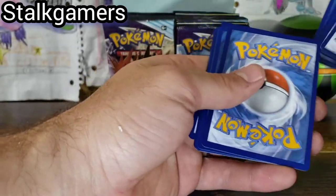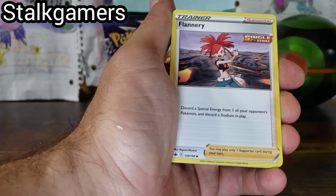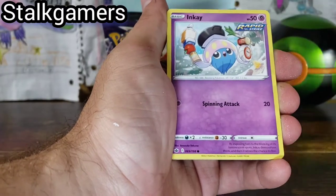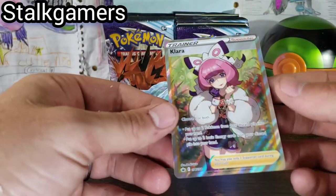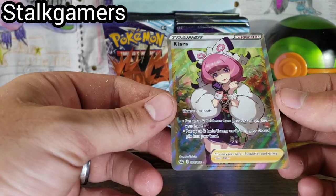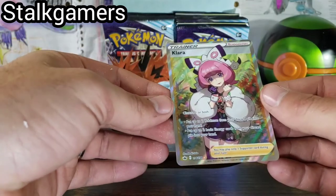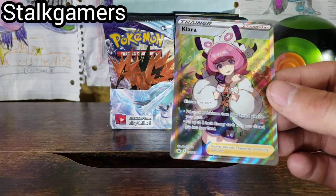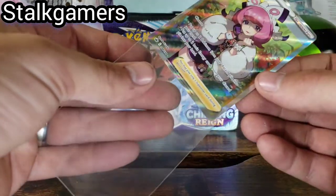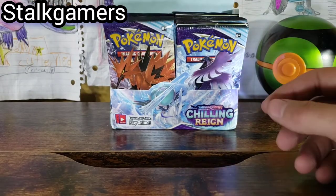I'm not going to lie, I definitely thought it was like a VMAX or something along those lines. Another white and green — my voice just squeaked, enjoy that. Crabominable, Diglett, Larvesta, Inkay, Rockruff, Gastly, Castform, and a Clara Full Art. This looks awesome. It looks like a perfect card — the centering could be a little off from right to left, but other than that this card looks amazing. A Clara Full Art, 1-94. First Full Art Pull. Two Ultras so far in this box — two out of five.